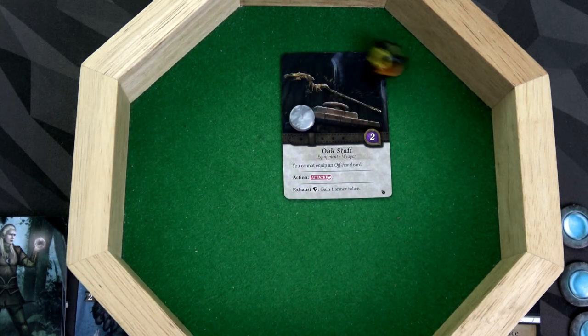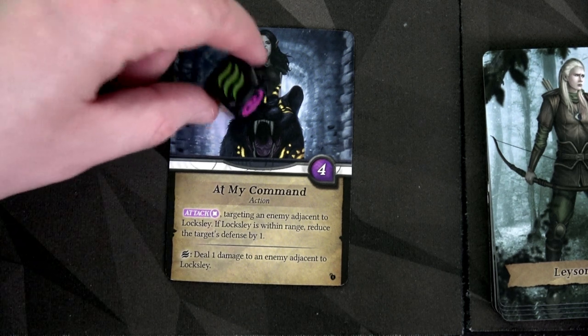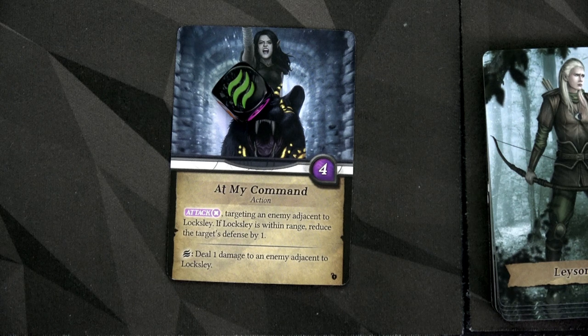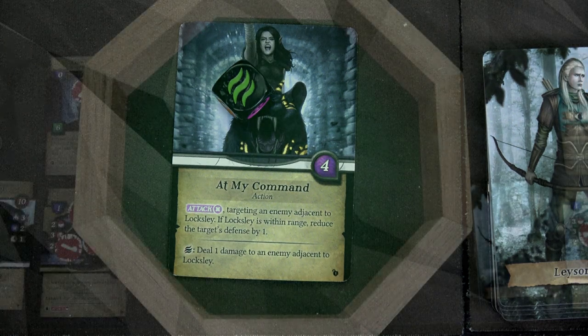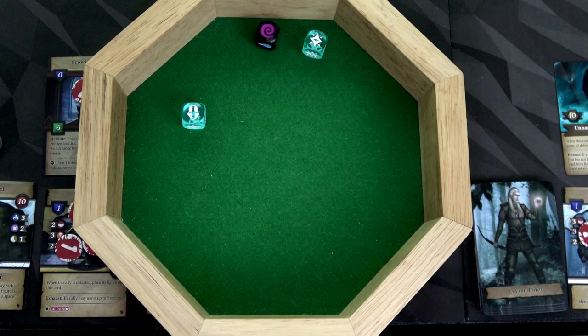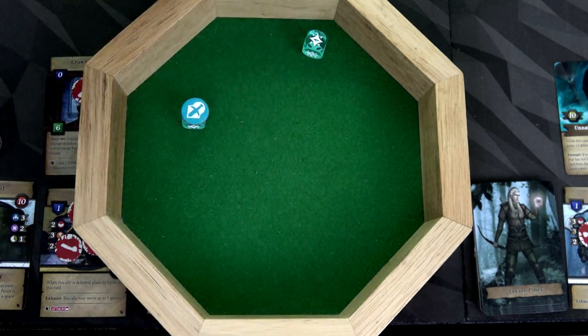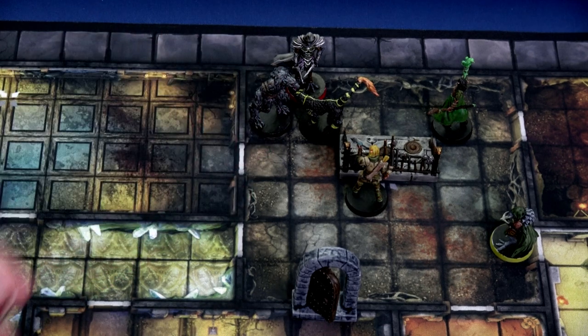Gwendo's first action is playing At My Command. She's going to attack with her charisma of two, targeting an enemy adjacent to Loxley. That werewolf is adjacent to Loxley, and because it's adjacent and within range four, we reduce the target's defense by one — so the black wolf has no defense on this attack. We'll also use this wind to deal one damage to an enemy adjacent to Loxley. We roll and get one success, spending focus to make it two — two points of damage to the black wolf, and one point of damage to the Kral Assassin.